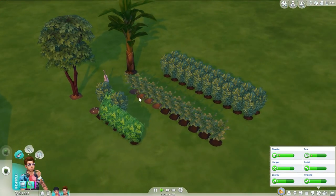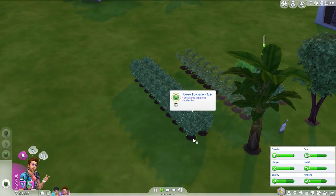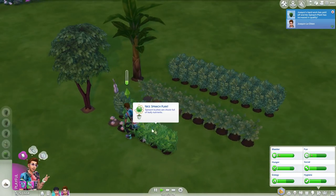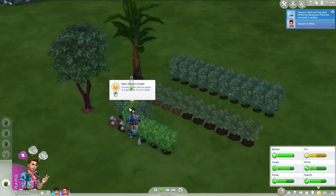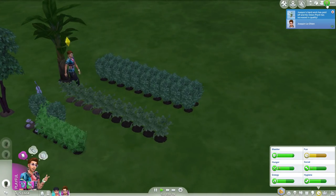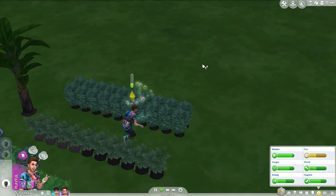I haven't even evolved all your plants — they're all still sparkly! So many that need to be evolved. I'm trying to find them all but they're kind of jammed together. Anything very nice yet? No. Nice parsley plant, a very nice parsley plant. It doesn't look so happy though. We're going to dump all the wall posts because we get a notification every time he evolves a plant, and there are so many plants.